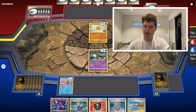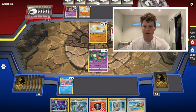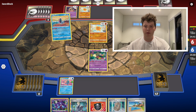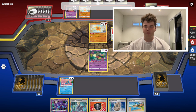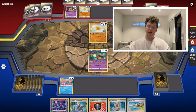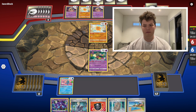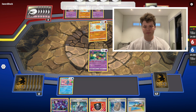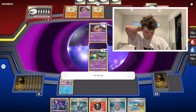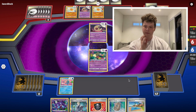We're playing against Solrock Lunatone — a deck that a lot of people at Locals have been wanting to build. We're going second, so we can Flower Select and Colress's Experiment and do all of the above. We've prized two Mirage Gates, which I don't like right off the bat, but what can you do.